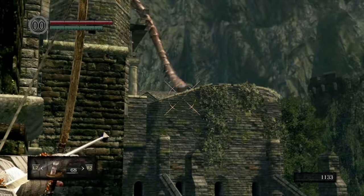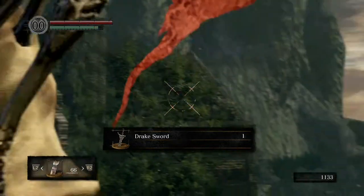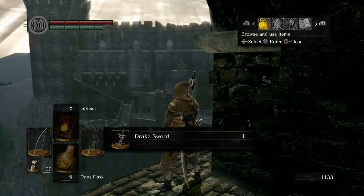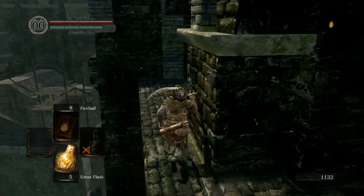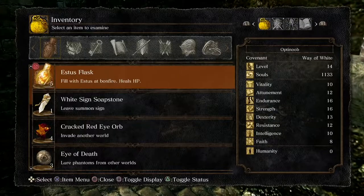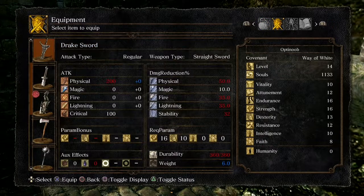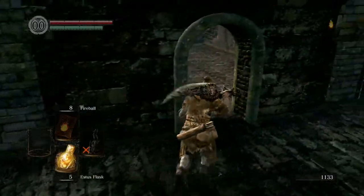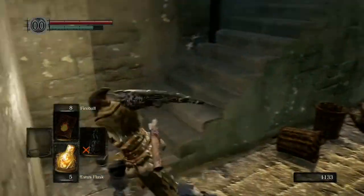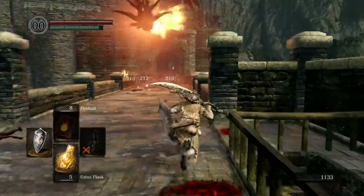It's a trophy for collecting all rare weapons — the Drake Sword is one of them, obtained by chopping off the red dragon's tail. It's not a bad sword this early in the game. You could use it if you want, or stick with your Gravelord Sword which hits harder but is slower and requires two-handing.